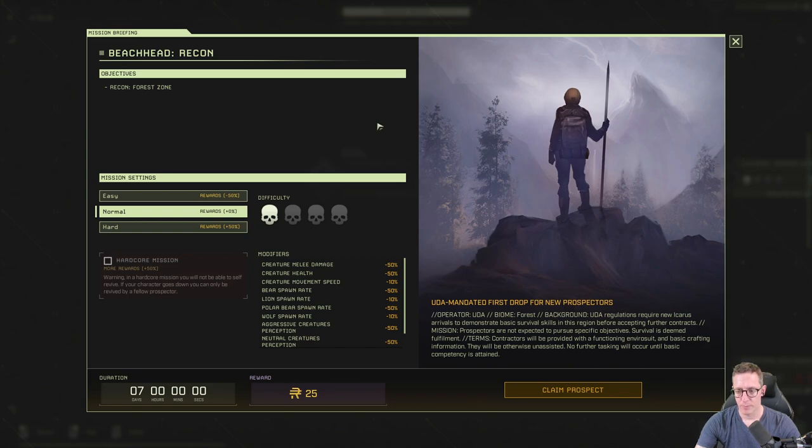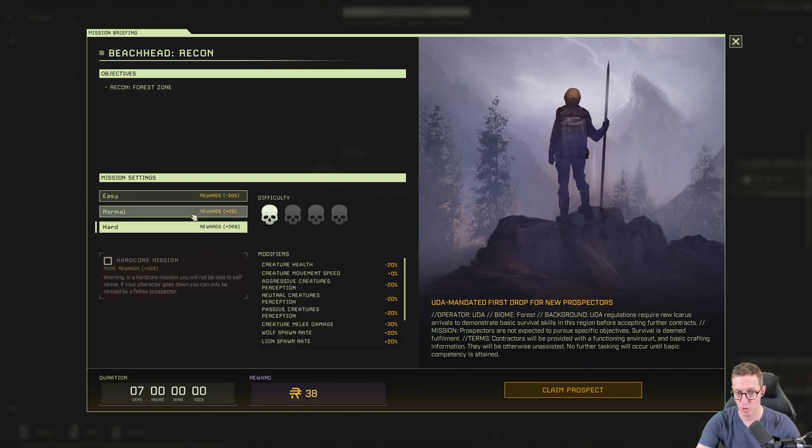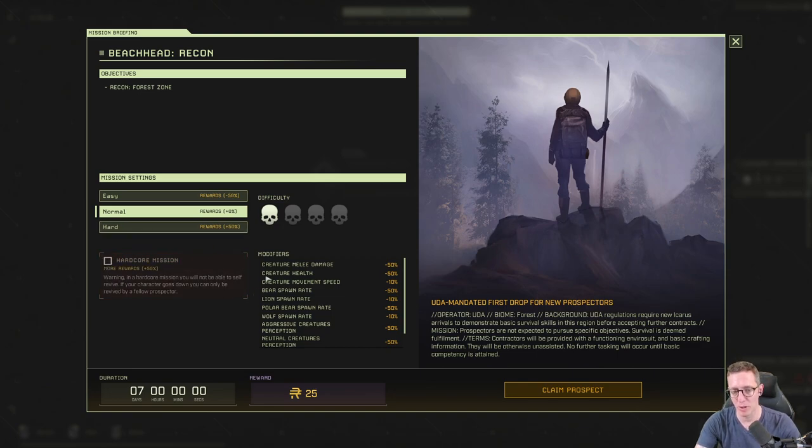We're going ahead to the planet. There's a ways to go before you head out hunting for exotics — right now it's about learning to survive on the surface. So head down, take a look around, then we'll talk. That's our introduction — our objective is to recon the Voris zone. We can choose easy, medium, or hard settings, which changes the modifiers and the rewards. We can also go into hardcore mode, but we're just going to go for normal.